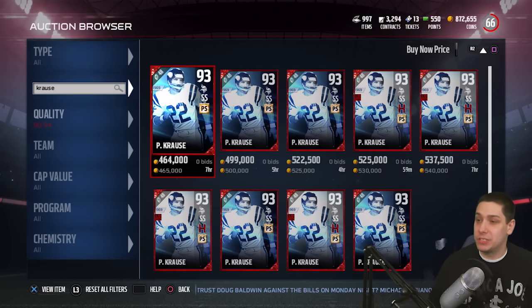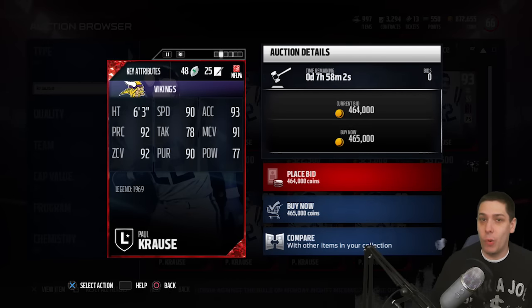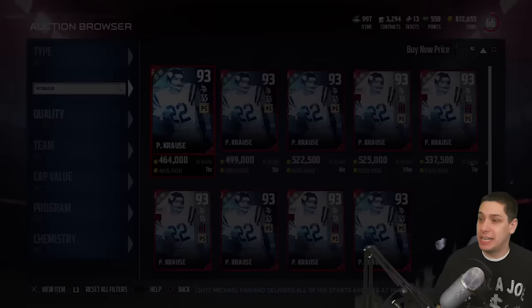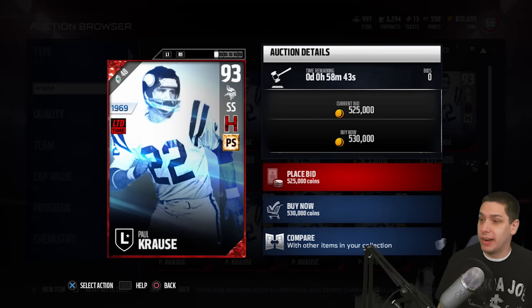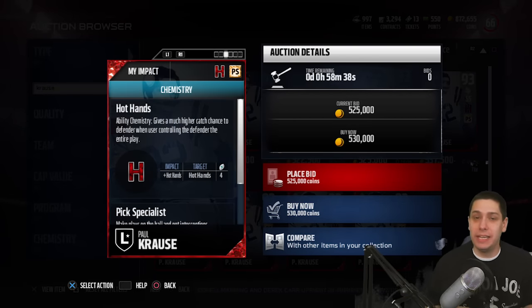The base card is going to give you some good stuff as well, so you don't have to go with the higher version. It contains the pick specialist chemistry, which gives you plus one for acceleration, catching, and play recognition — that's pretty nice. If you decide to go up to the more expensive limited edition version, it contains the hot hands chemistry, which gives you an additional ability to catch the ball if you're user controlling him.